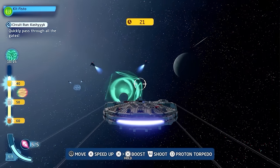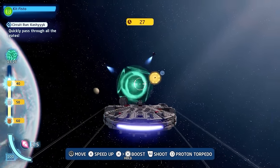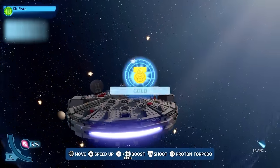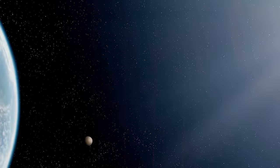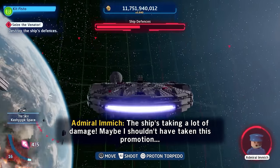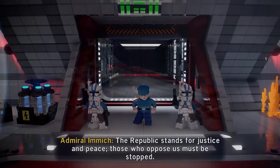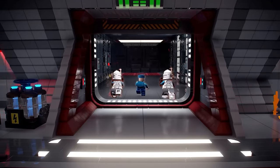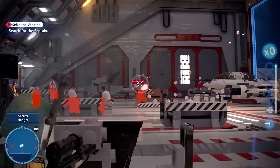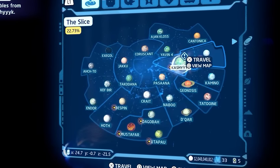Just when I thought there was already enough to do for this platinum, I learnt about capital ships. Not only do we have to complete every event on every planet, we also need to explore and fight our way around the expanse of space to reveal enemy capital ships. Certain ships contain missions and collectibles that we require for the platinum. It's like having collectibles inside collectibles. Once you destroy a capital ship's defences and take out loads of surrounding fighter ships, you can board each ship to chase down and fight its captain, and after all that fuss you can finally purchase the ship for yourself. After capturing the Venator, I decided to leave capital ship farming until later — it was time to start getting every collectible on every planet, sector by sector.